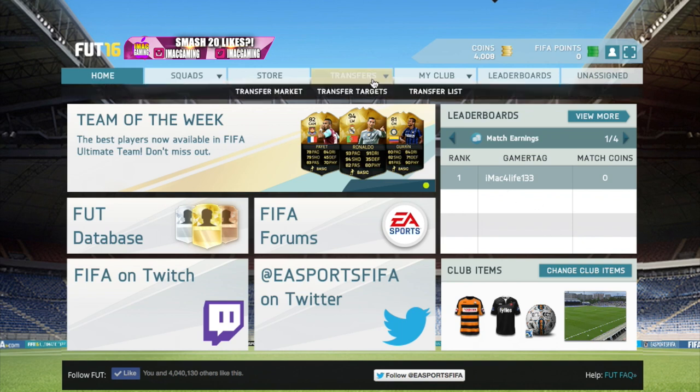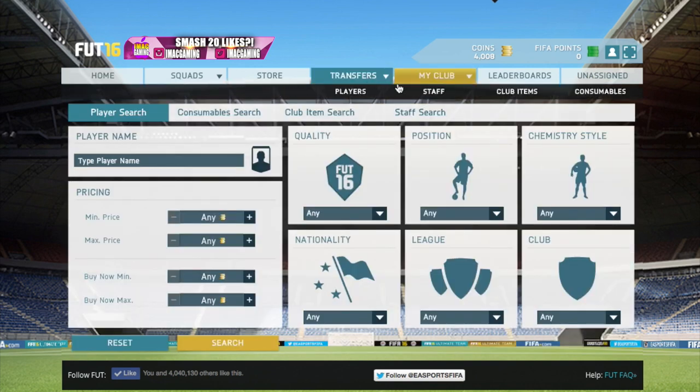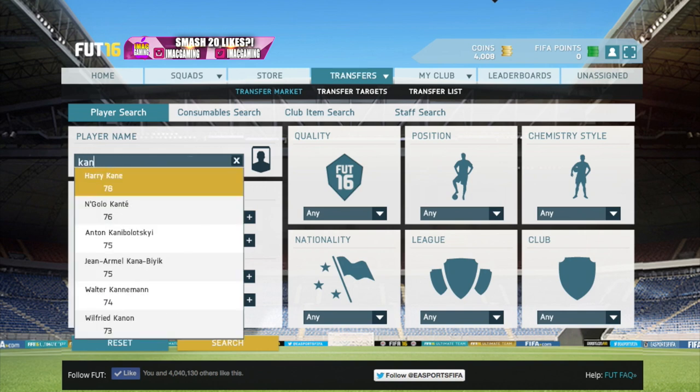There were two or three certain players that I tried to get a hold of. I was looking through all the BPL gold non-rare players and found some players that actually sell really easily. These players — there are two French players in the BPL — and there is a method where we can just set it to 350 max price and then look through all the players.